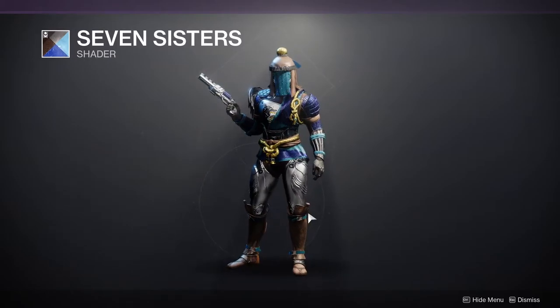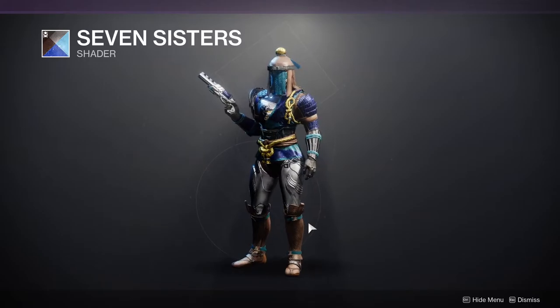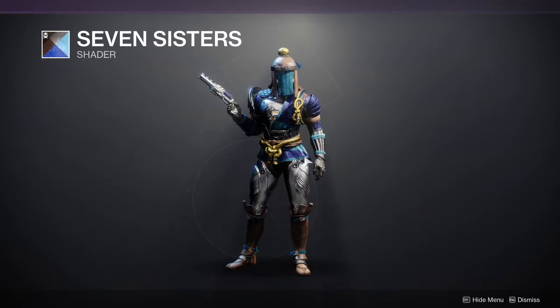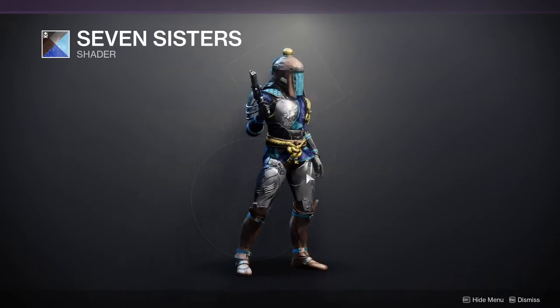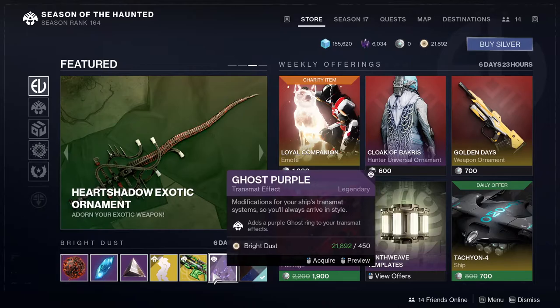For Eververse, we're looking at Seven Sisters, which I'm not the biggest fan of personally. But if you want a space stars look, you can see on the cloth there are stars, and even on the blue version as well. It's really cool, it just doesn't look good with what I'm wearing right now.